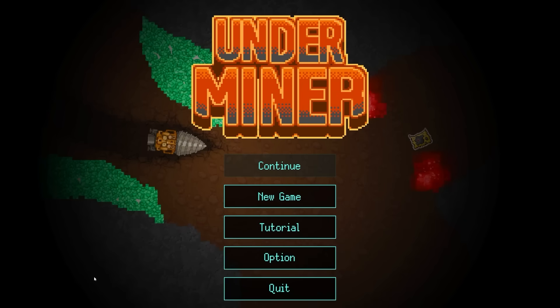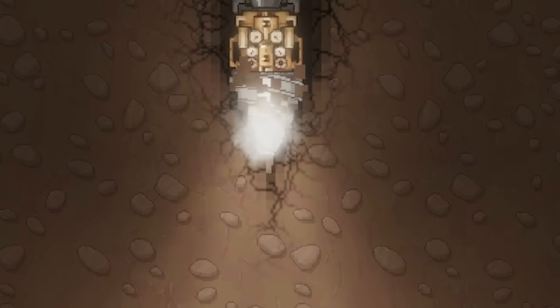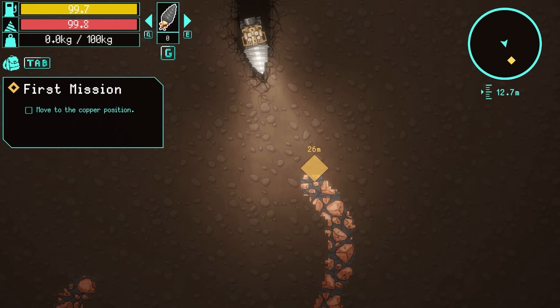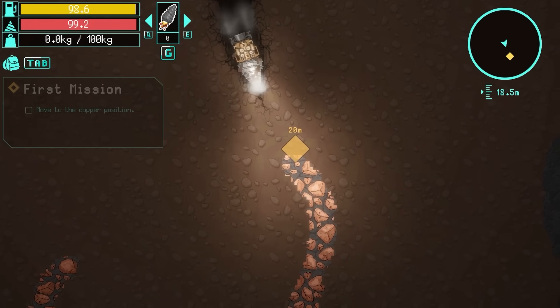Hello fellow engineers and welcome to Underminer, a free little mining game I found that's super, super fun. So basically you start off in this mining rig - you can turn the drill on manually or you can just have it running the whole time. As we drill down, we're looking for copper ores.